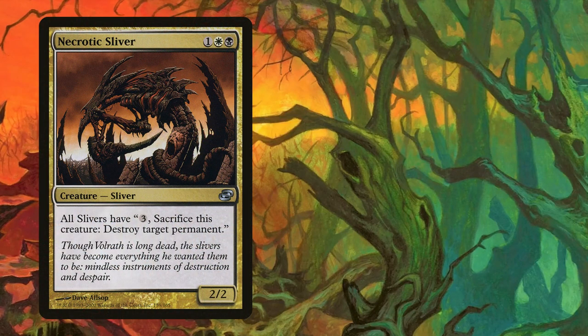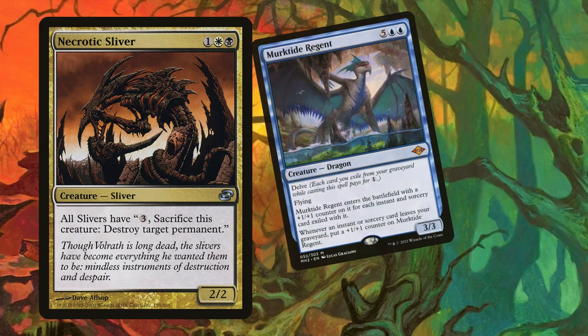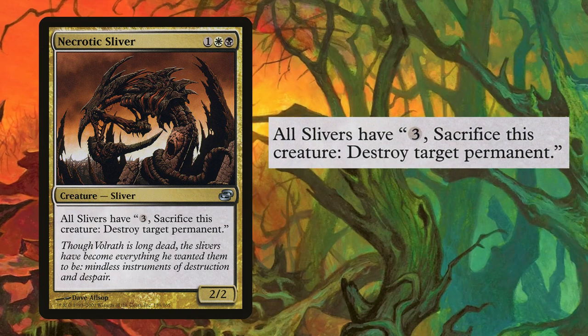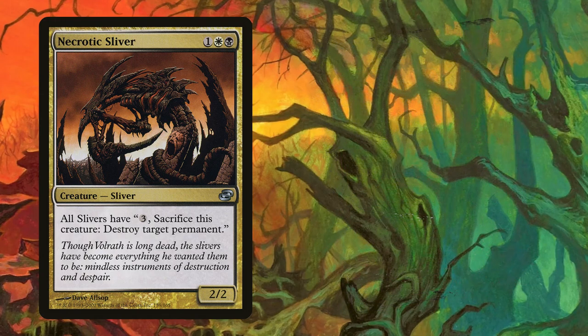Necrotic takes place number three, again as a singleton. Slivers grant their ability to all other slivers on the battlefield, so a single copy is more impactful than it looks. This card gets rid of pesky permanents — from big bodies to Tron lands, it can remove them all. Sure, it's a very costly ability, but chances are you're holding back slivers that can tap for mana thanks to Mana Weft and then also be sacrificed.